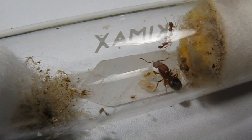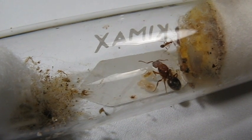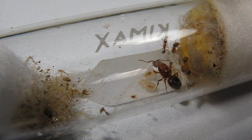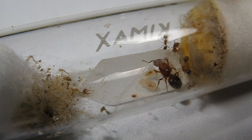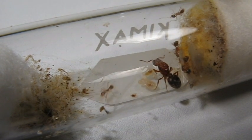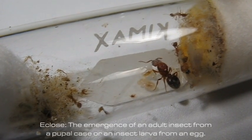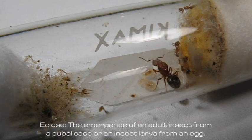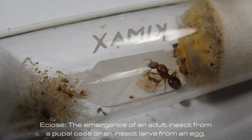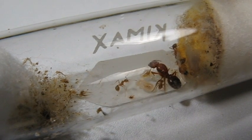All they're doing is taking up space and eating food. So I don't know why the colony has not decided or felt it necessary to destroy these males. Usually it happens right after they close from their pupa stage — right when they get their wings, they're immediately dismembered and put outside the colony if this were to occur too soon. So I find it really odd.